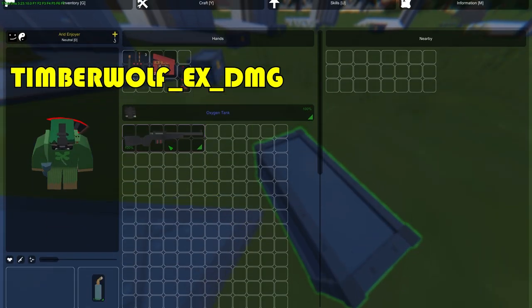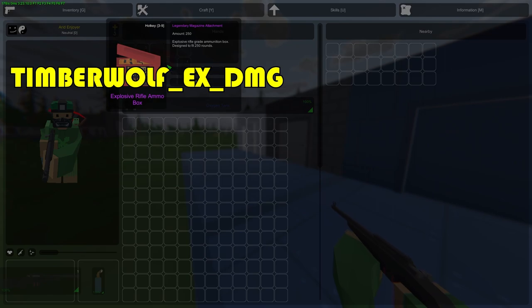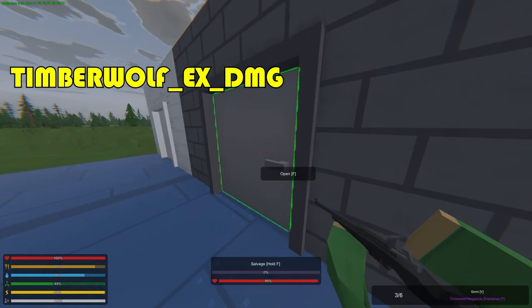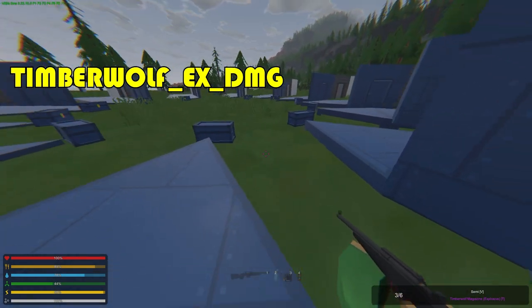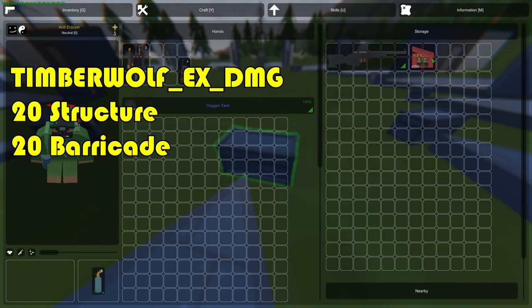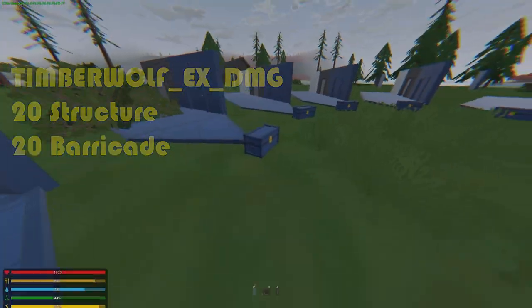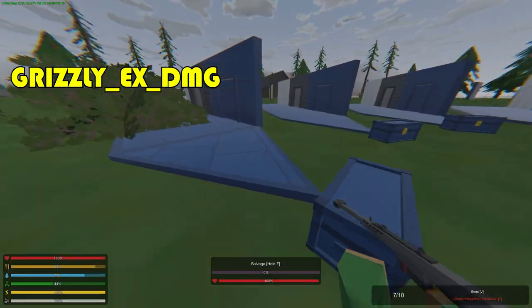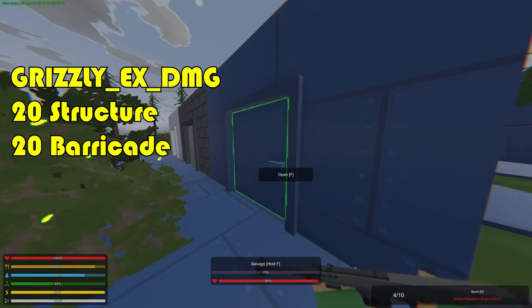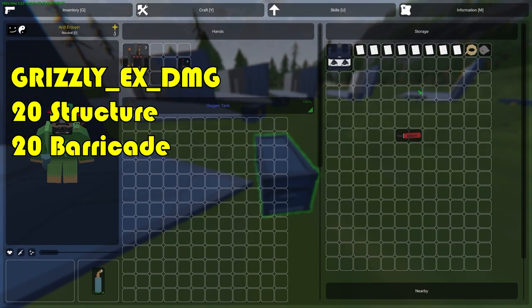Now we have the snipers — the good stuff. The Timber Wolf uses the rifle ammo box and does exactly 20 structure and 20 barricade damage. It has a 250-round box like the previous ones, but deals five more structure damage. The Greasley also does 20 structure and 20 barricade damage.